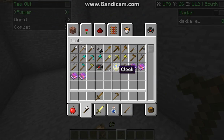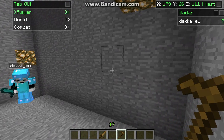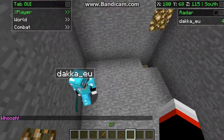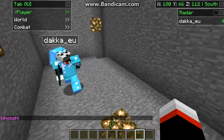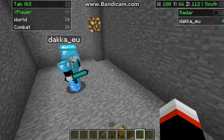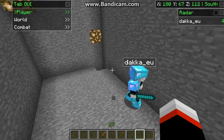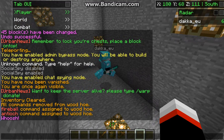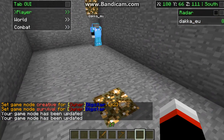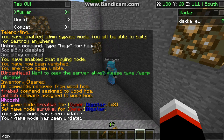There's /through, which I think is WorldEdit. We have /tp, /spawn — thinking of the essential commands you would need. Social spy, chatspy — we have /gmc, /gms. You can /op, and /list. You can /tpa here — there's quite a lot of commands you can do really.